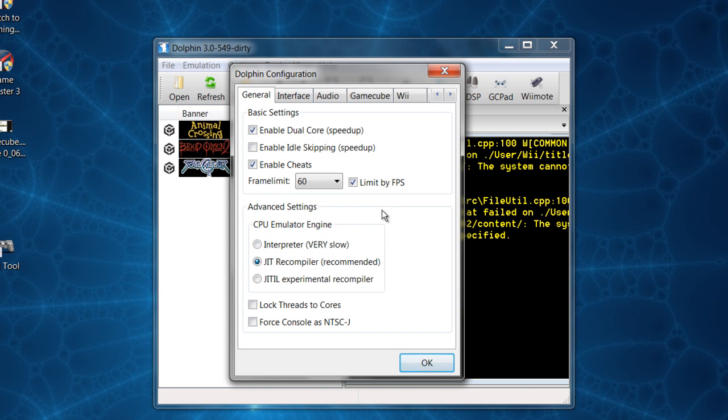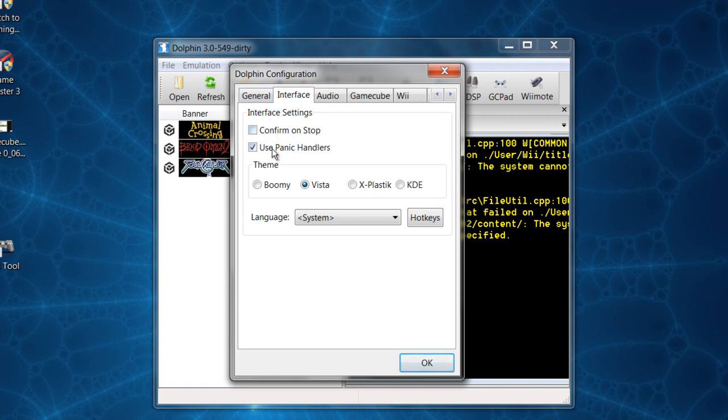You want to use the JIT Recompiler — it is recommended. The other options: Interpreter is very slow, and JIT IL is experimental, so you don't want to use those. We're done here in General.